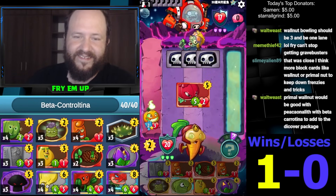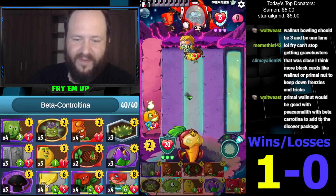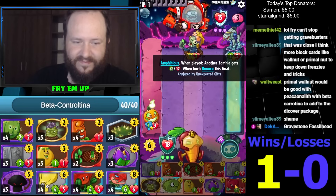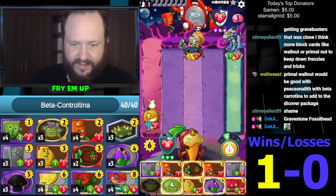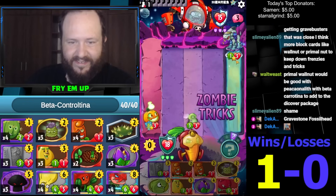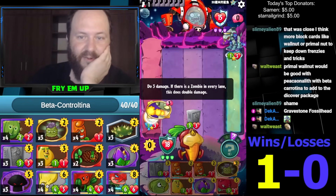He's trying to mill us. Remember that tournament match, TryHard? Similar scenario. I guess let's just Shamrock it — it's not a bad Shamrock, we still have a Squash. I think we're good here man, we're kind of dominating this guy, not gonna lie. He can give us block meter charge, it's fine.